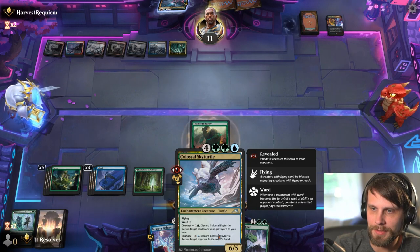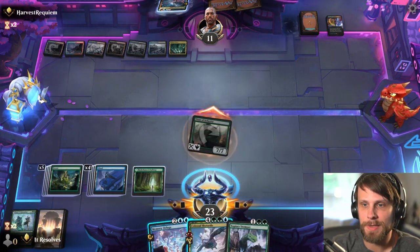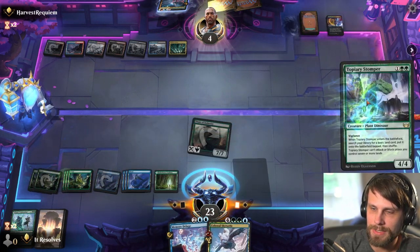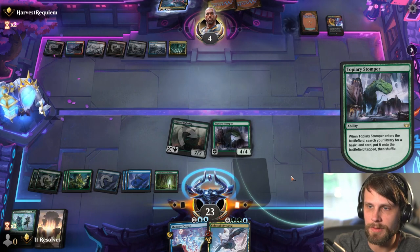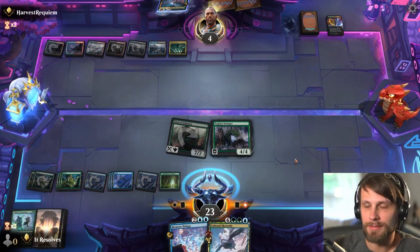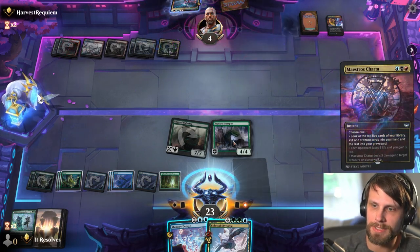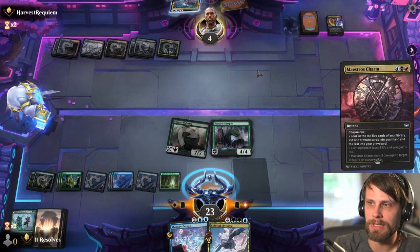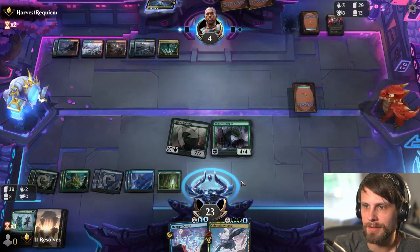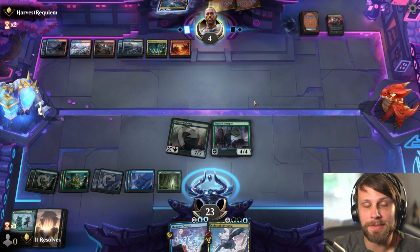Worth noting: we can Colossal Sky Turtle our own Titan to bring it back to hand — so in some regards the Sky Turtle is actually a protection spell. I think what we do is Topiary Stomper and then leave up Memory Deluge for card selection. That seems more important than dropping another threat. Burn Down the House would just kill that and the Topiary Stomper — we're kind of forcing them to have to deal with the Titan more than anything else. The Topiary Stomper is more of a red herring.